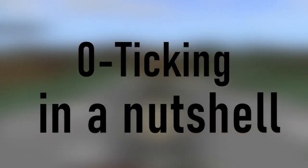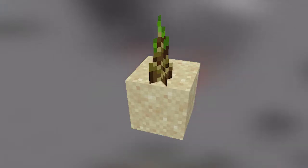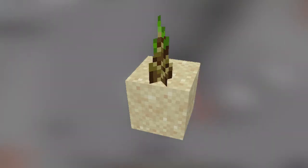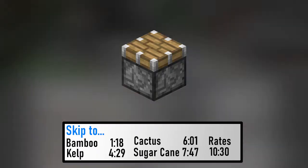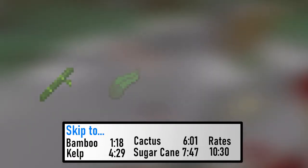Zero-Ticking in a nutshell: Zero-Ticking is when we update a block so that we convince a plant on top of it to check the block underneath it. If the block exists as a suitable block, it grows. If it's not, then the plant pops off. With a piston setup, we can update a block and return it so fast to ensure that the plant grows, and the process repeats. Because of this, Zero-Ticking only works for plants that can be placed on sand, a falling block that we can move.